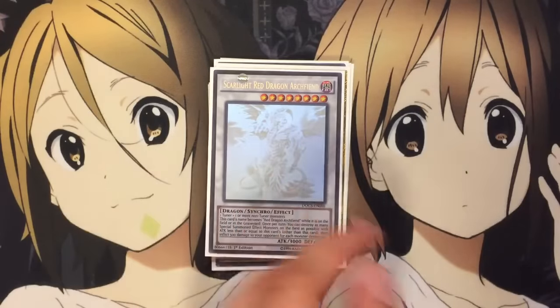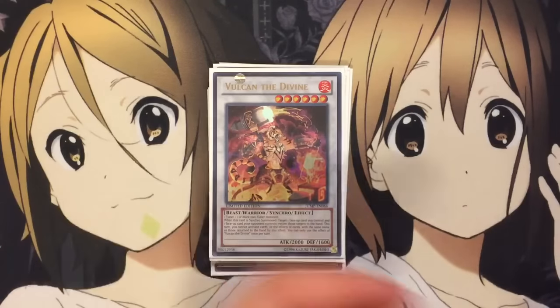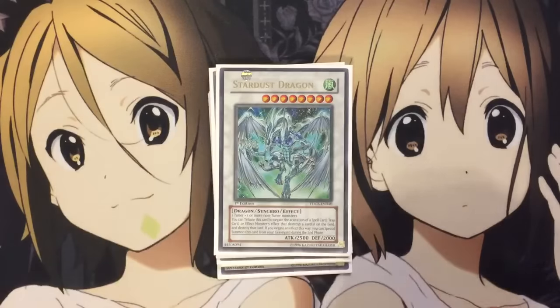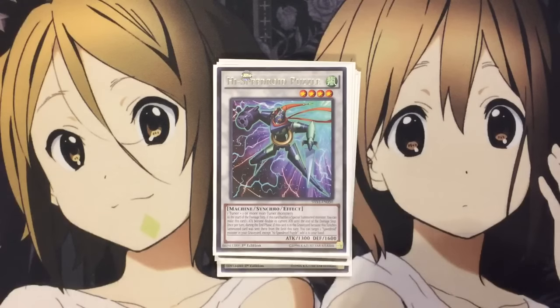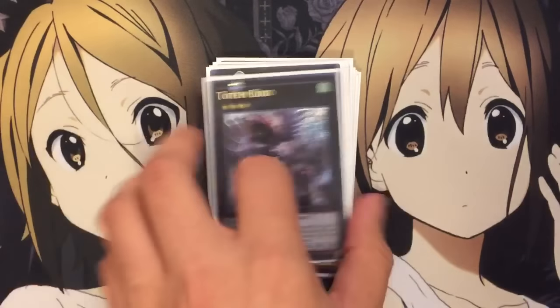Scarlet Red Dragon Archfiend — this might be a Crimson Blader depending on your plays. And Vulcan could be a Goyo Guardian depending on the player. Mist Worm, just because it's the level 9 Wind monster preferably. Same with Stardust Dragon for another level 8. Black Rose for board clearing. Puzzlord for a level 4. And Option for Wind monsters for Speedroids also. For the Exceed monsters I run 1 Leviair and 1 Totem Bird.